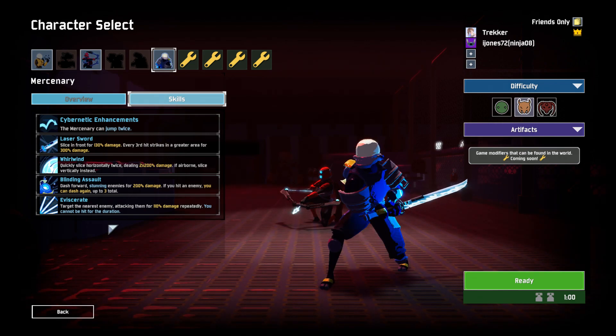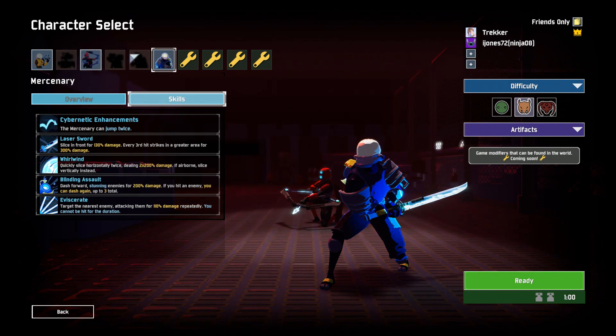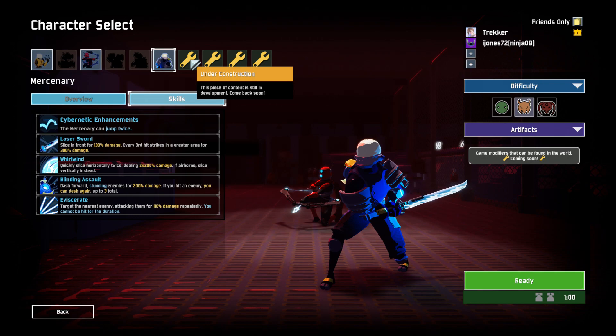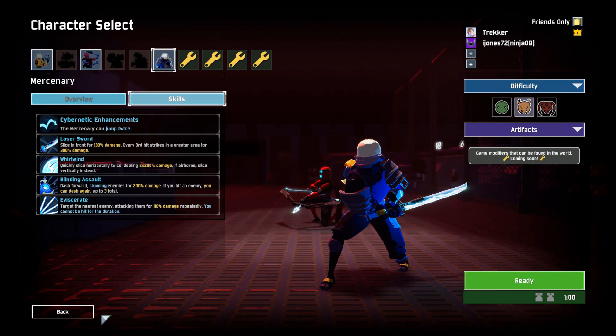The three characters we haven't unlocked are Multi, Engineer, and Artificer. I know how you unlock Artificer — I don't remember how you unlock Engineer or Multi. For Artificer, you have to go to the Loom and spend 10 coins to unlock her. That's somewhere I haven't seen. Well, I would say that was a pretty fun session. See ya later.